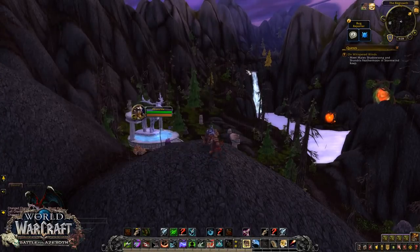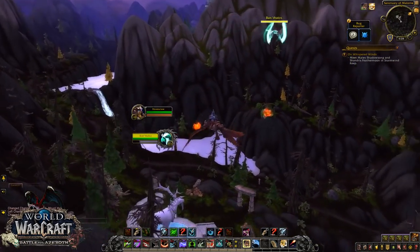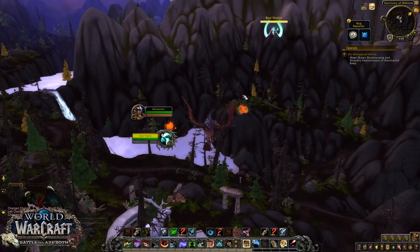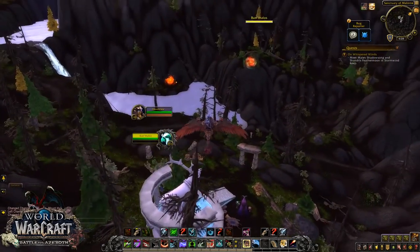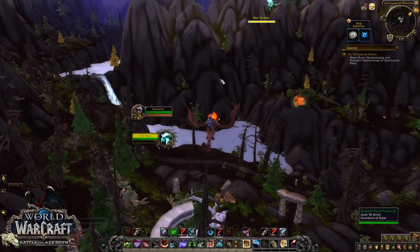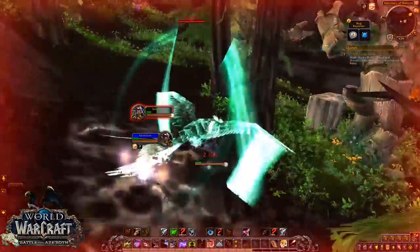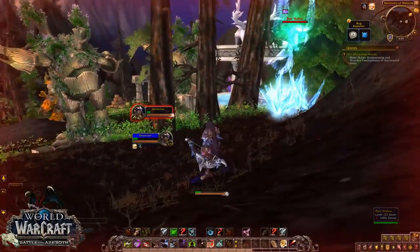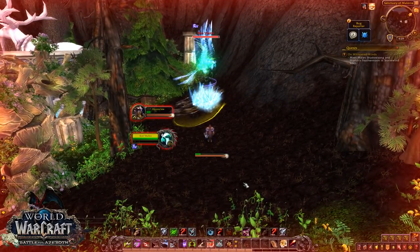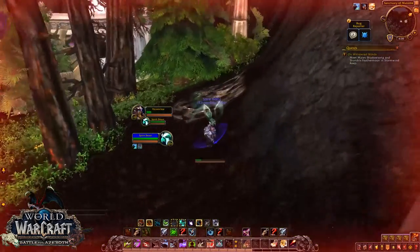Here we are at the spirit bird Ban'thalos. Because he flies quite high, you need to make sure you can not only tag the bird but also not die when you land. There are plenty of different ways to do this - generally what I like to do is align myself up with this cliff edge here and then Disengage when I get close enough. People also drop traps on top of trees and things like that. It can do a fair bit of damage now - they weren't doing anywhere near as much damage before, but they are now. If you can get a chance to trap the bird you'll be going good.